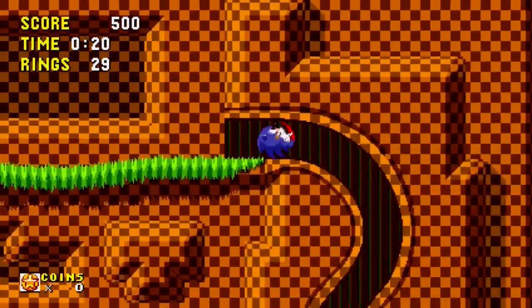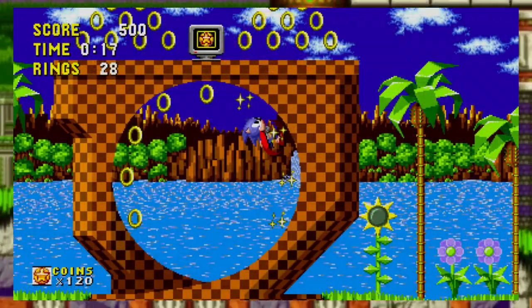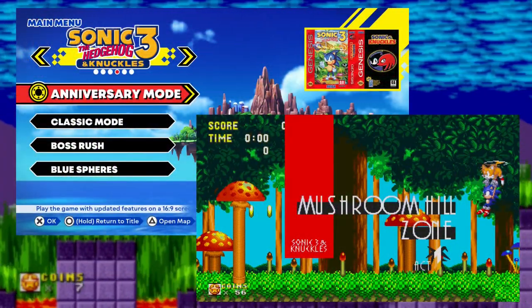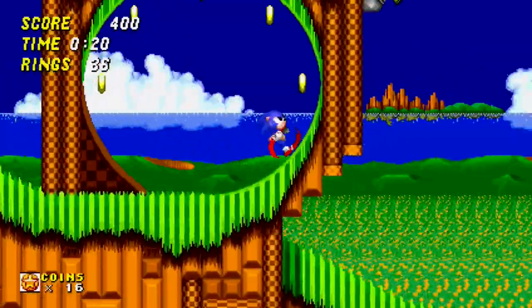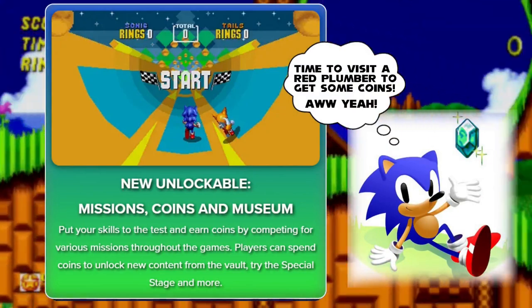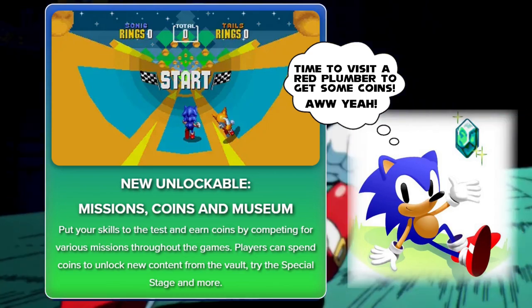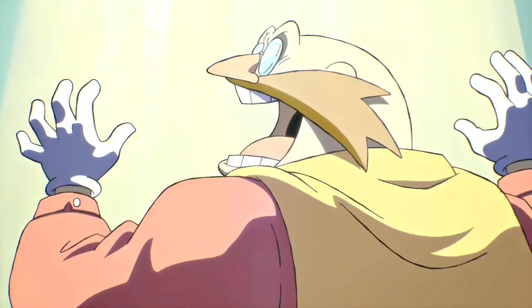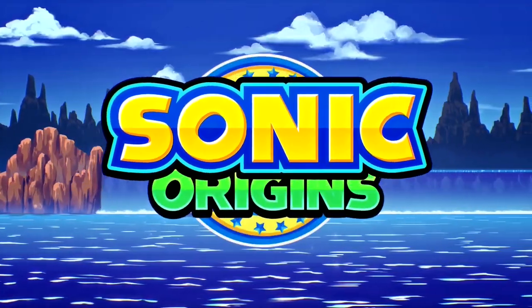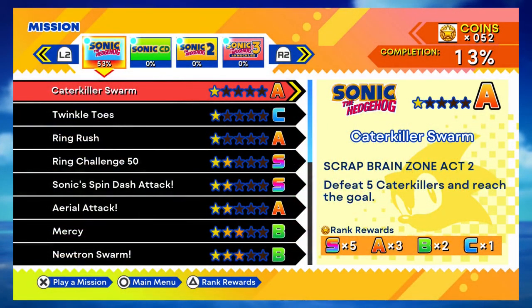Speaking about the games themselves, it has been confirmed that in Anniversary Mode there is no longer a life system — instead it is replaced with coins. These coins work as in-game currency to unlock new modes such as boss rush mode, blue spheres mode for Sonic 3 & Knuckles, mirror mode, and new content in the premium museum collection. These coins can also be used to retry special stages, so if you're having a hard time getting a Chaos Emerald or Time Stone, you can use coins to try again without re-entering the stage. More coins can be gained through the mission mode by accomplishing challenges.